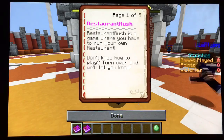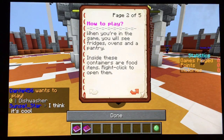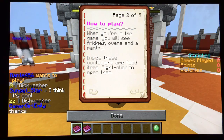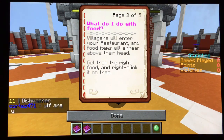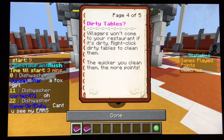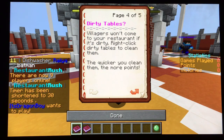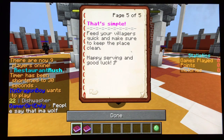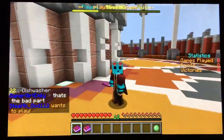Since we're waiting, I'm going to explain how to play Restaurant Rush by reading the in-game guide. Restaurant Rush is a game where you run your own restaurant. When you're in the game, you'll see fridges, ovens, and a pantry — inside these containers are food items. Right-click to open them. Villagers will enter your restaurant and food items will appear above their heads — get them the right food and right-click it on them. Right-click dirty tables to clean them — the quicker you clean them, the more points you get.